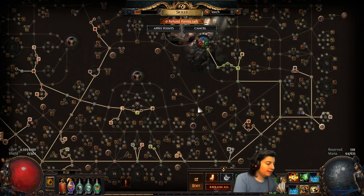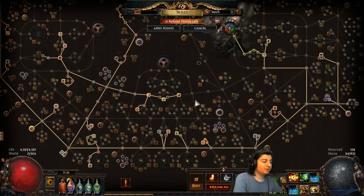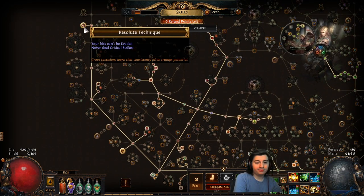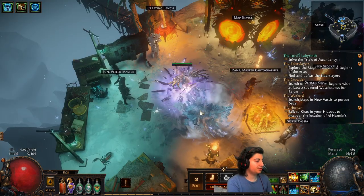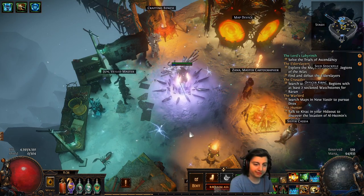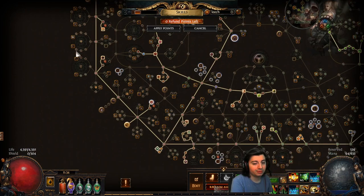So I figured, for right now as I'm leveling and maybe even beyond, resolute technique just makes more sense. You don't want to miss an ice crash — there's nothing that feels worse than doing this big chunky attack and having it just whiff. I would say this is almost a priority. I kind of rushed down to snag resolute technique early, then came down for some damage, then went all the way over to get seismic cry because it's super nice to have.